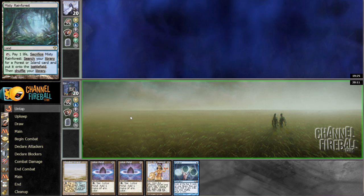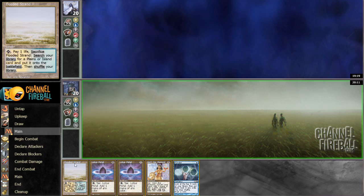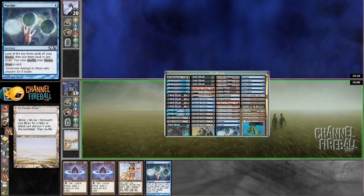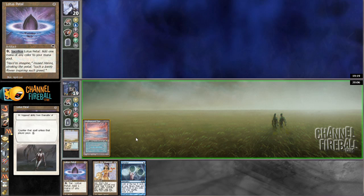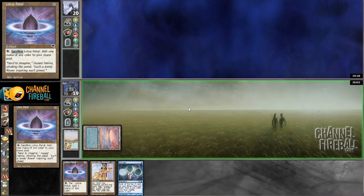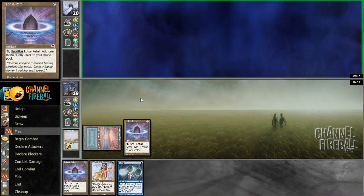I'm getting Leyline of the Void or Leyline of Sanctity? Oh, I'm getting Chancellored. Well, Chancellor is minorly annoying, but I guess that isn't too bad. I get to just play a Lotus Petal here and pay one for it, and then pass the turn. I don't think I want to play any of my other spells here because of storm counts. I don't think I'm getting Cabal Therapy'd for Lotus Petal or Lion's Eye Diamond on turn one. Opponent discarding on turn one is my assumption here.